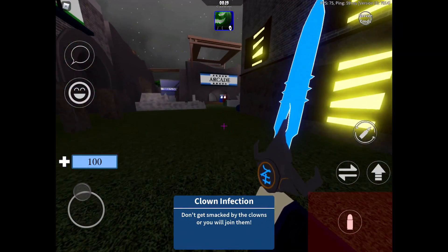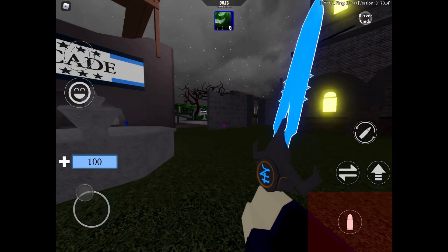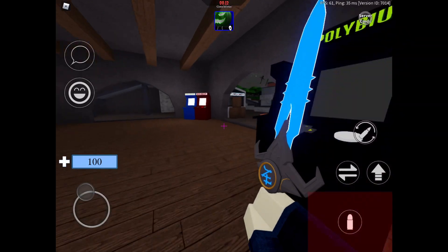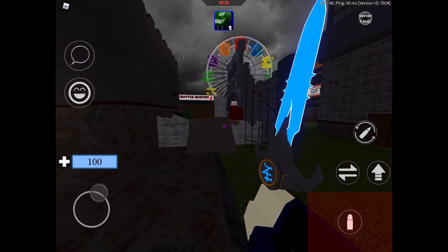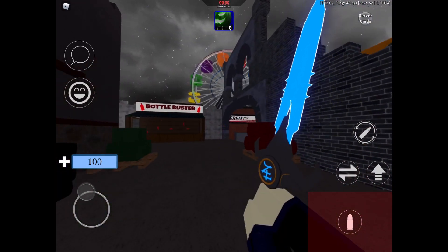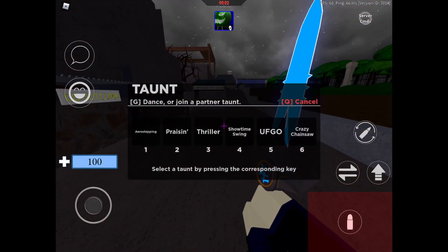Spooky Town actually looks pretty cool. There's an arcade over there, a Tower of Terror, an 'employees only' area, some arcade machines, and they even have a ferris wheel. That's part two of the Arsenal Halloween update and how to get the new ace pilot unusual.